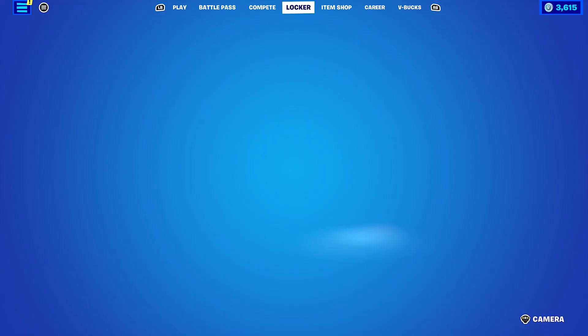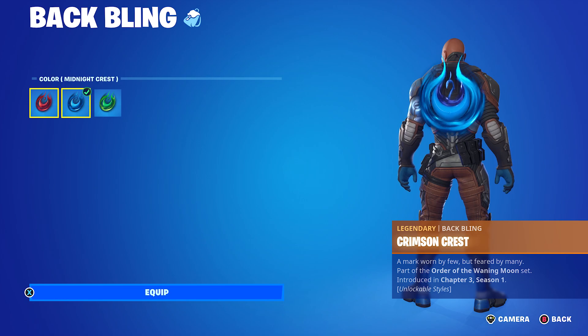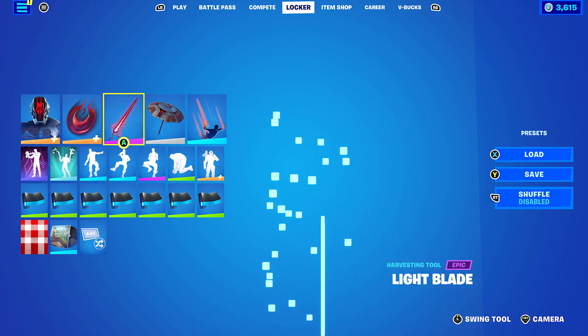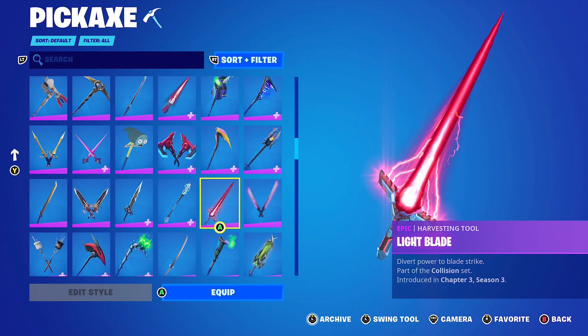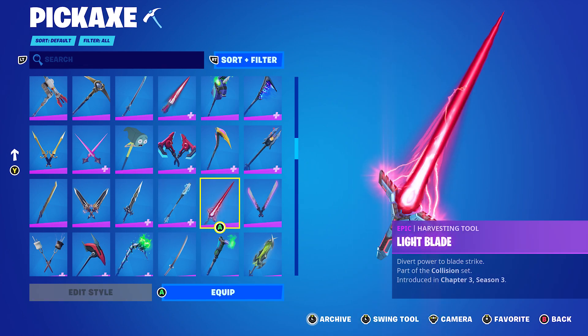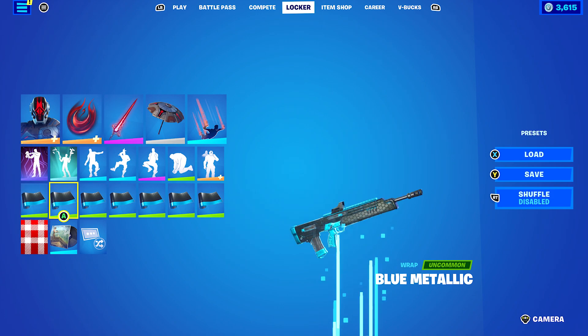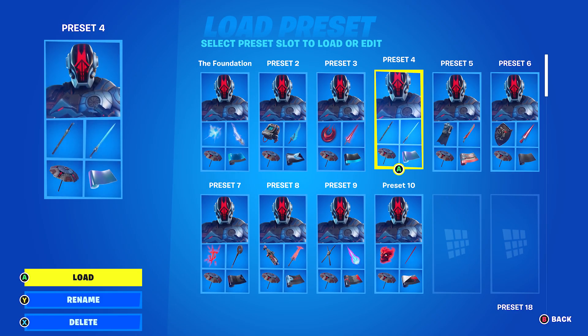Let's move on to the next combo. I decided to put on the Crimson Crest from the Chapter 3 Season 1 Battle Pass. You can use the blue style, which I'm using — the Midnight Crest — or you can also use the red; they'll both work nicely. The pickaxe is the Light Blade from Chapter 3 Season 3, part of the Collision Set. I'm pretty sure this was given to you if you had the crew pack after the massive event. It works very nicely because of the red and the blue. The wrap I'm using is Blue Metallic, just to go with the black and the blue of the armour.